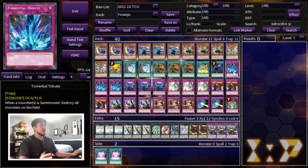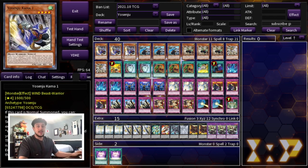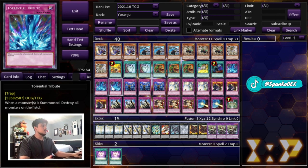Torrential Tribute is kind of self-explanatory in the sense that all your Yosenju monsters come back to your hand at the end phase, so you're never really going to be playing with boards where you have monsters on your side of the field unless you're going for game. The nice thing, especially because you want to go first with this deck — this deck does struggle a little bit going second — is that torrential is always pretty much live in this deck. It breaks your opponent's boards and stops your opponent from extending too far.